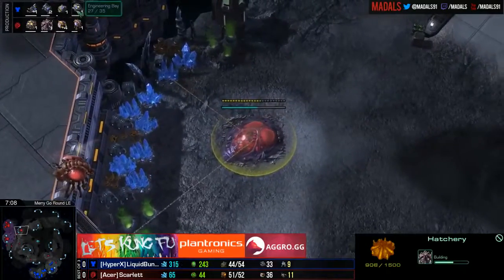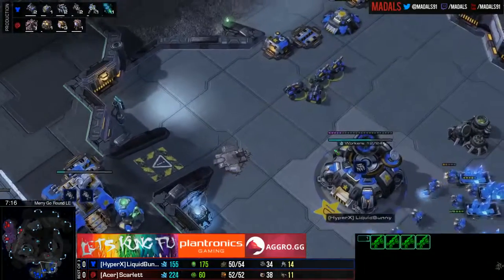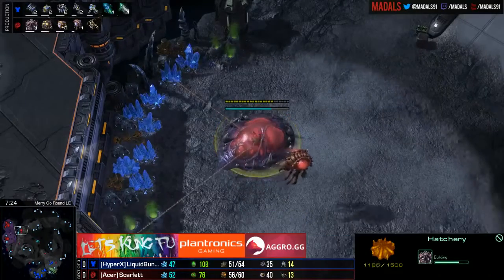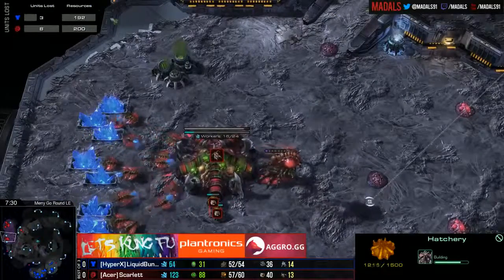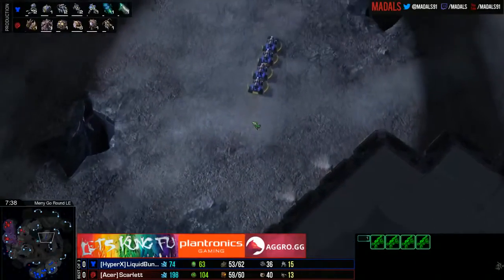Bunny is adding in the Engineering Bay and stim research now, with a decent number of hellions out on the field. Bunny is in a beautiful position — up in economy, having those two MULEs. Scarlet invested a lot to go for those lings and didn't really achieve much with them. So where does Scarlet go from here?